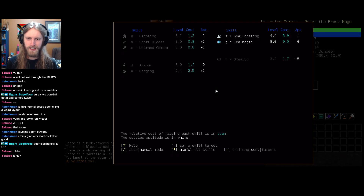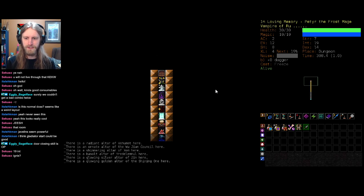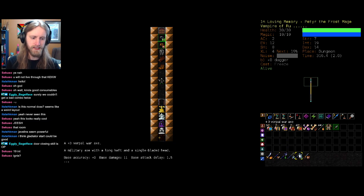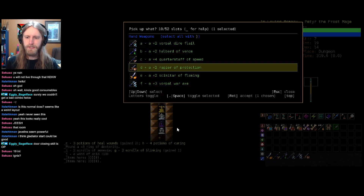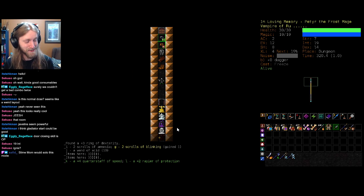I've never played with Ru in this sprint in particular. There are a couple of really good god options - even like Uskaya becomes really fun because you just have to get through the room; paralyze everyone and chop your way through them. Next room is equipment, so this is where things truly start to take off. We get a vast array of weapons to choose between. Maybe we'll use the rapier of protection for now, but we might want the quarterstaff of speed - with no training, quarterstaffs are pretty solid and speed gets rid of a lot of issues. Slime Mom would also solo this mode, actually a great point.